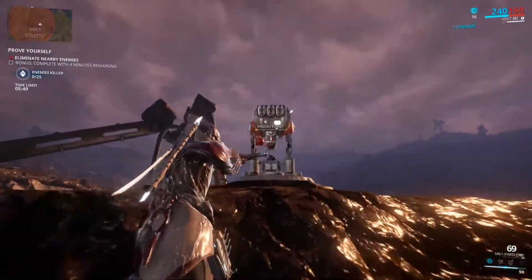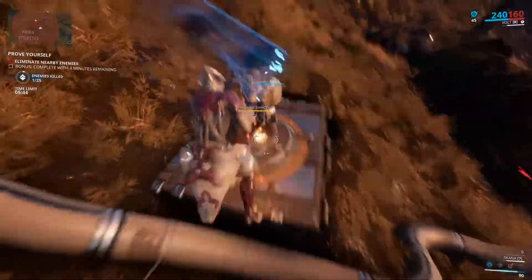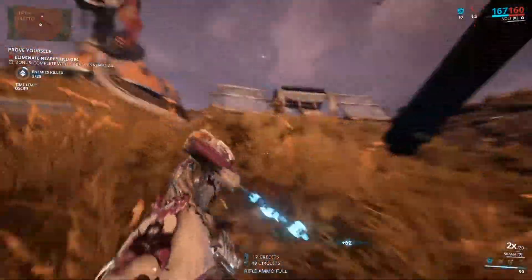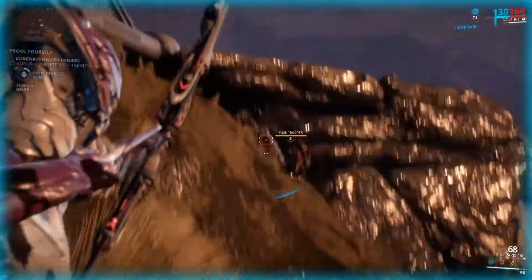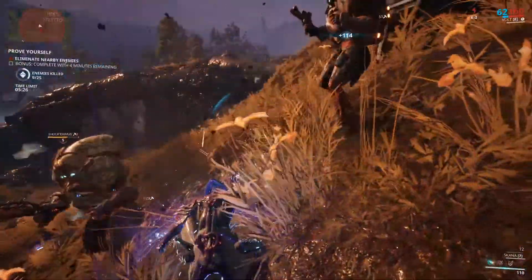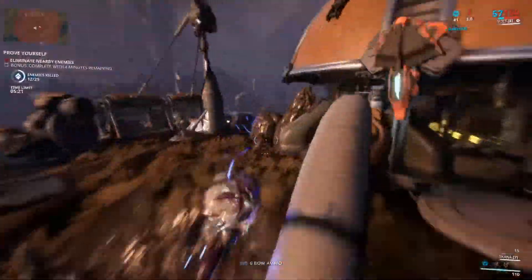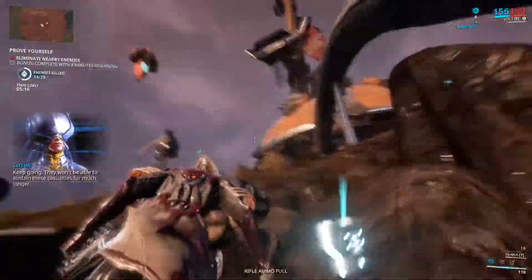Tip 3: Forma, Catalysts, and Reactors can be attained any number of ways — occasional weekend events, rare alerts, Nightwave currency, platinum purchases on the store, and more. More often than not though, they come in the form of a blueprint, which means you need to craft them with various rarer materials from various planets, so don't forget to unlock as many planets as you can. Tip 4: Once you've expanded your mod collection and got some Orokin tech, maybe found a gun you like and Forma'd it a couple of times, don't be afraid to experiment — or if you're not feeling creative, look up some good builds online.